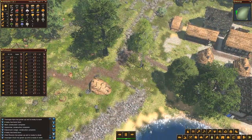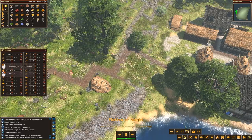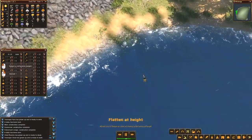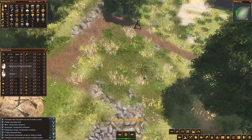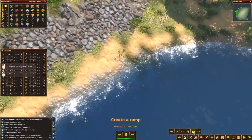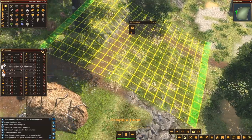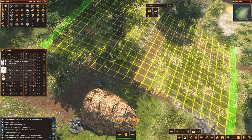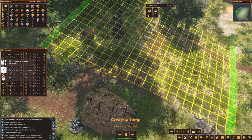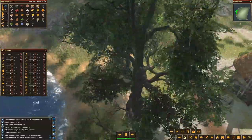Let's look into this terraforming thing. Raise our level, flatten at a height — I don't know what it is. Flatten an area according to the selected height — that's not really what I want. Create a ramp — allows you to create roads. Maybe that's it. I think that's it. I don't know, and I don't have any people to do it anyway.